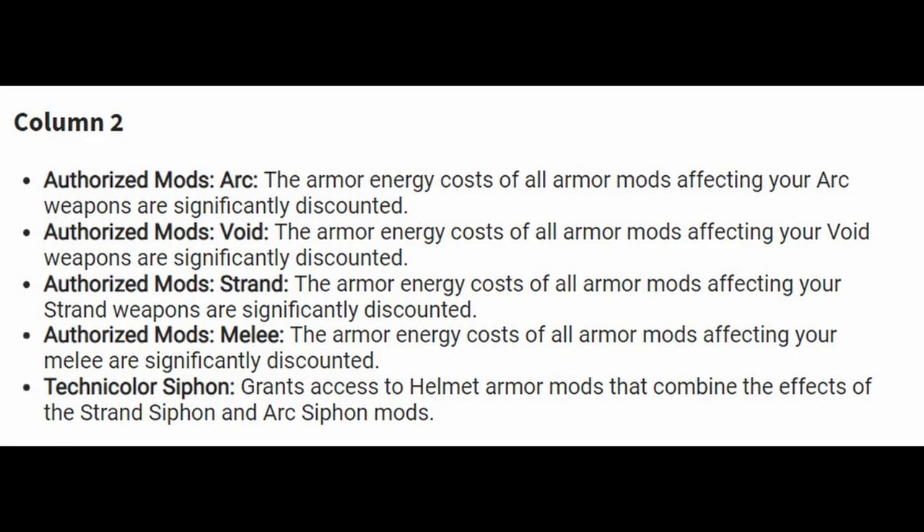When it comes to Column 2, we will have authorized mods for Arc, Void, Strand, Melee, and Techno Color Siphon. All the energy mod costs of Arc, Void, Strand, and Melee will be significantly discounted. Techno Color Siphon grants access to helmet armor mods that combine the effects of Strand and Arc Siphon mods.